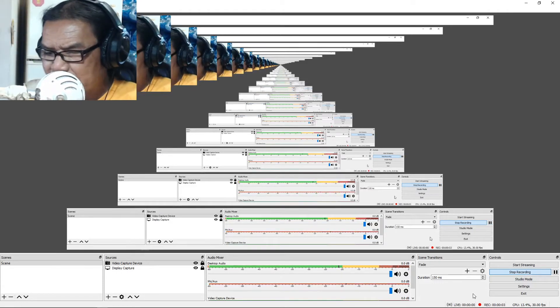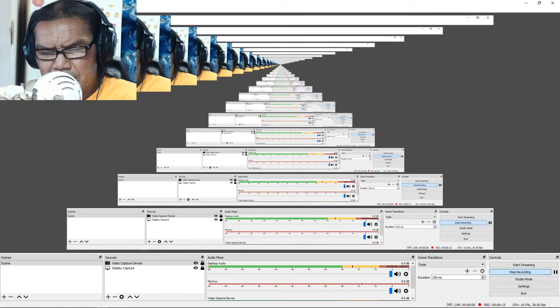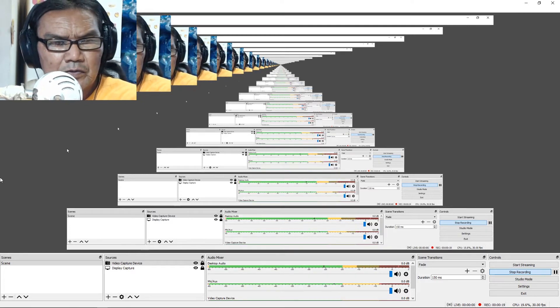Hey, what's up YouTube, welcome to Wasteland 2. This is a weapon — the BAR, the Browning Automatic Rifle, invented by John Browning in 1917. It's a lighter machine gun and you can get it early at the Rails Nomads.